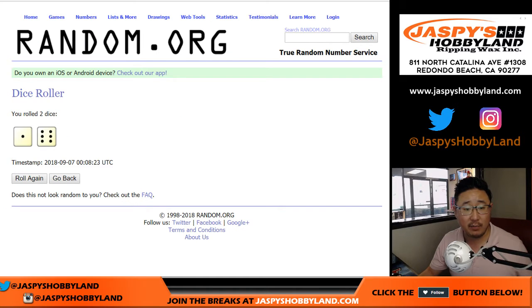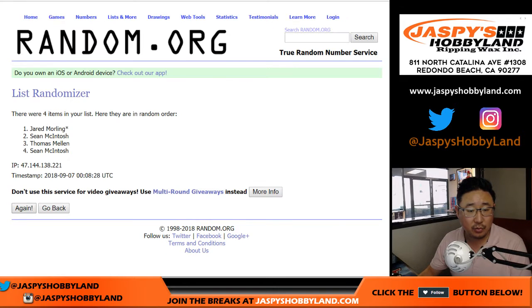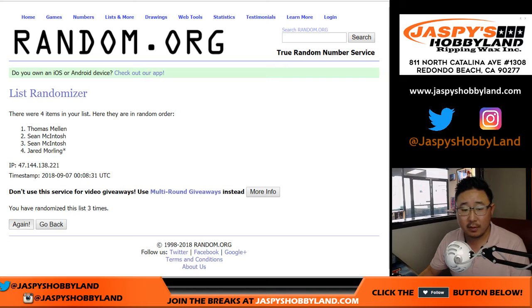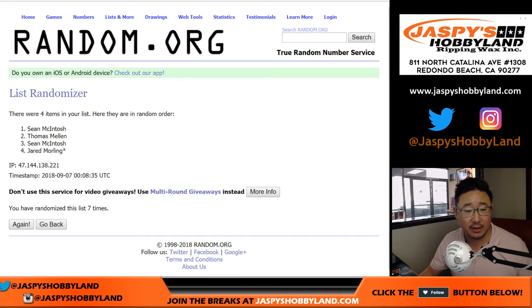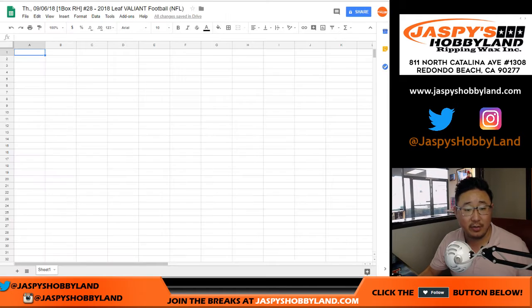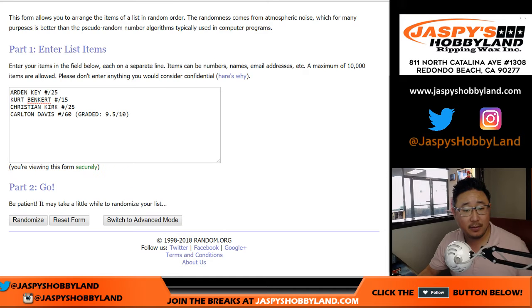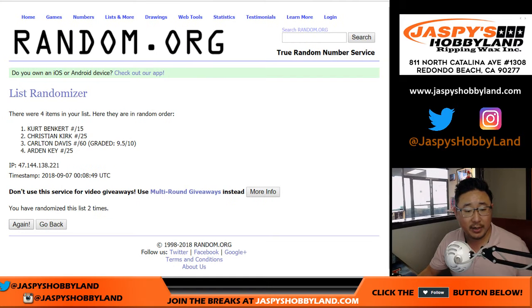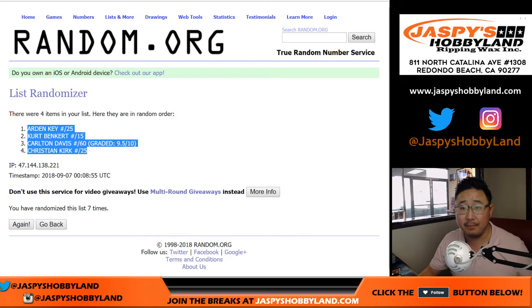Let's roll the dice. Let's randomize each list one and a six, seven times. Names first — randomized seven times. Sean down to Jared, with Jared in the last spot with the last spot mojo. Once again, one and a six seven times for the hits — randomized. We've got Arden Key down to Christian Kirk.